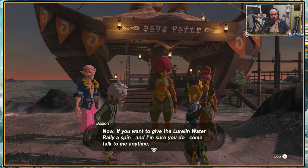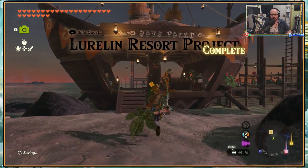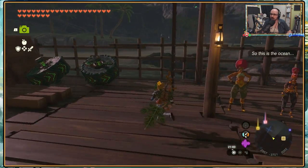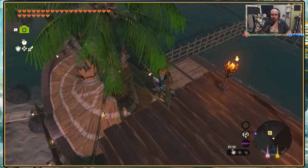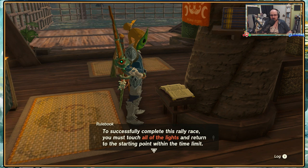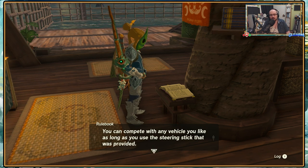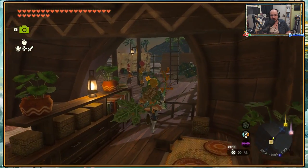If you want to give the Luralin Water Rally a spin, come talk to me anytime - this course is awash in bowls and charm and I can't wait for you to try it. The Luralin Resort project is complete. So we put some kind of ship into there - read the Luralin Water Rally rulebook. To successfully complete this rally race you must touch all the lights and return to the starting point within the time limit. You'll be disqualified if you take your hands off the steering stick or go too far. You can compete with any vehicle you like as long as you use the steering stick provided. The rally begins when the gate is open.